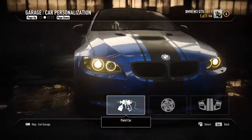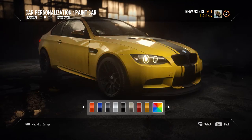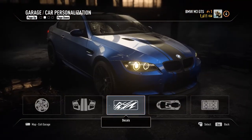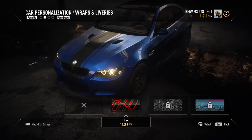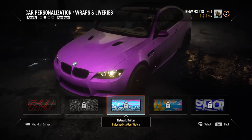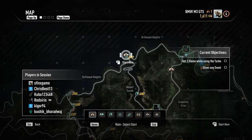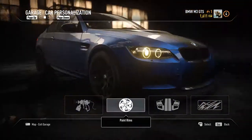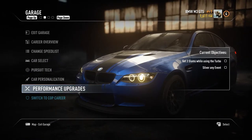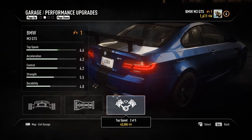The car personalization is kind of okay. For paint, you can choose a custom paint or one of the factory ones. You can paint the rims, add stripes, decals if you want to wrap your car, and there are wraps and liveries — which are really nice on the right car. You've also got the license plate. And the performance upgrades — durability, strength, control, acceleration, and speed — nothing really complicated, very easy to learn.